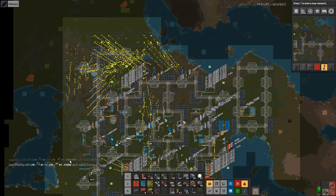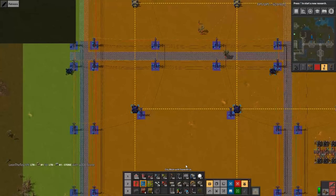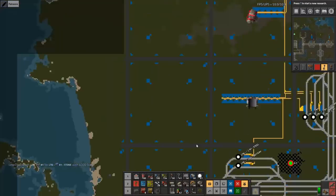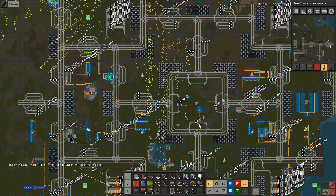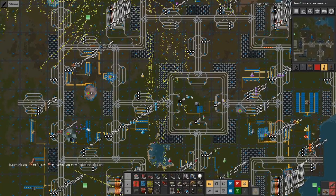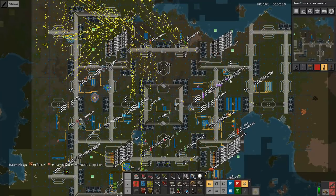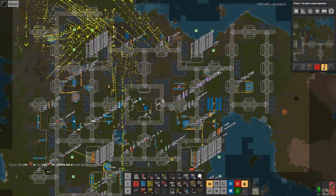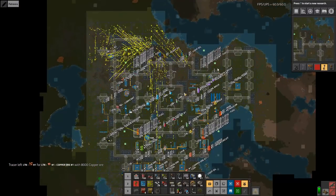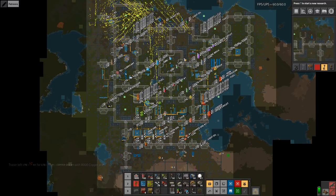I have to build a new pattern further out — the layout is here but what happens further out I don't know. Definitely a lot of robot action. We'll leave it as this and come back. Hopefully you will also be back next time for more construction towards yellow science. That means what we want is low density structures and blue circuits — those are objectives for next time. Thank you very much for watching. If you're enjoying it hit that like button, hit that subscribe button, and I'll see you guys in the next episode. Until then, stay effective.